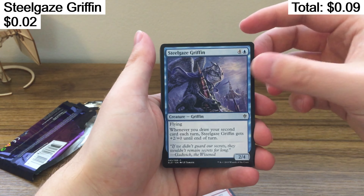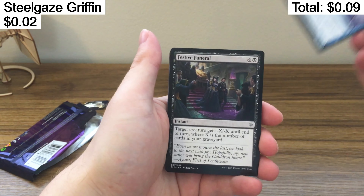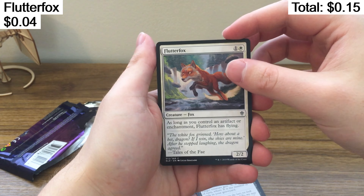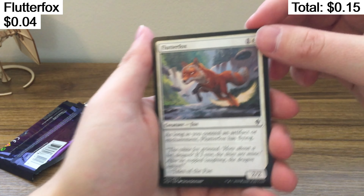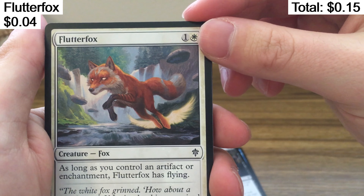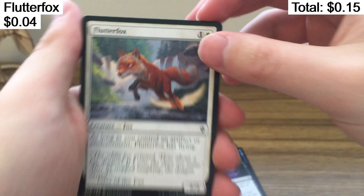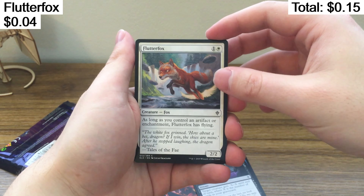Slain Fire. Steel Gaze Griffin. Festive Funeral — we love the festive funerals. Flutter Fox. What makes you a flutter fox? You just look like a fox. Oh, you got little wings on the back of your legs. Not gonna lie, that's a really, really weird looking card.